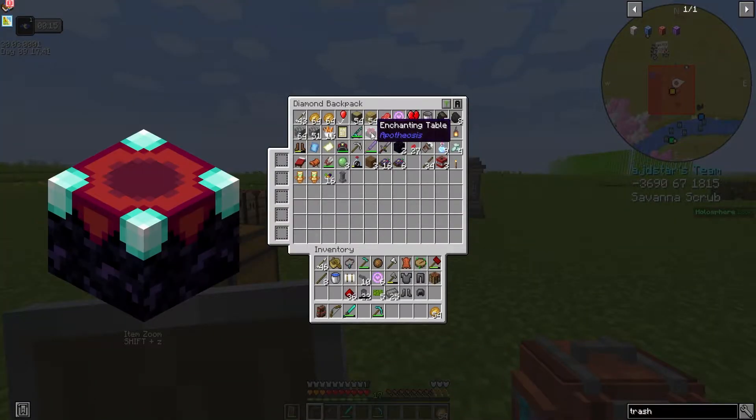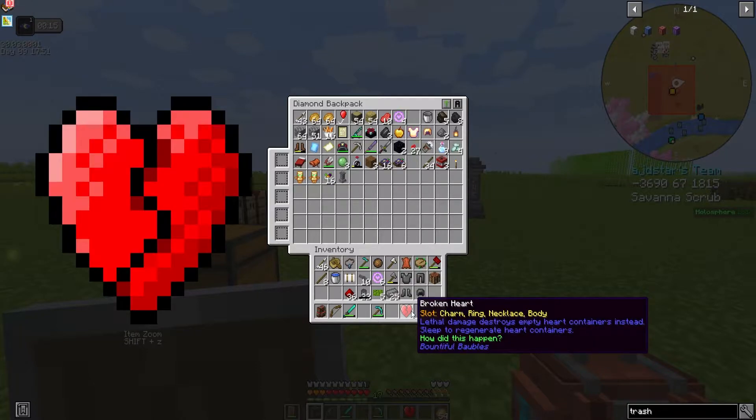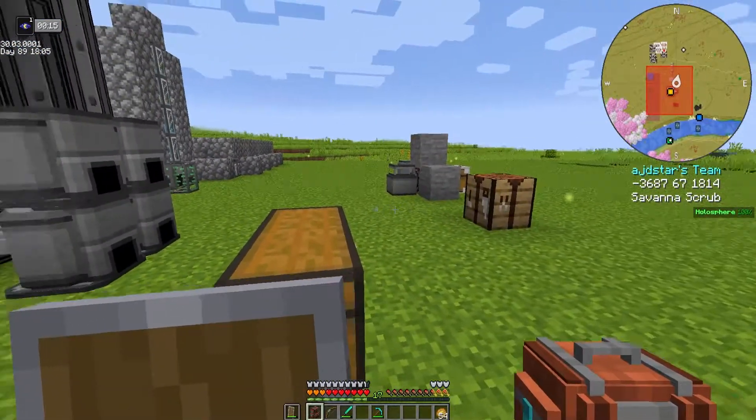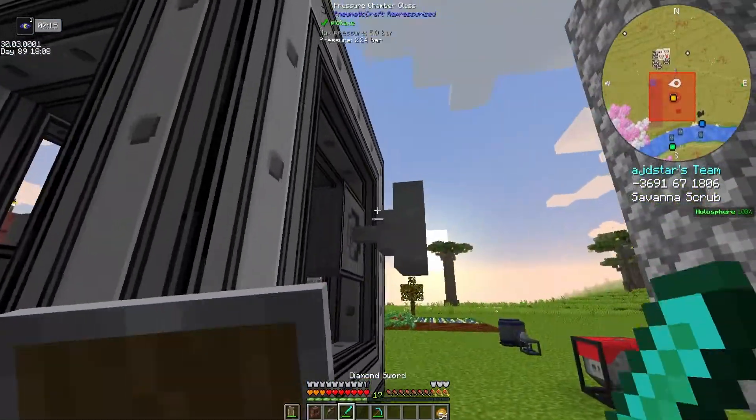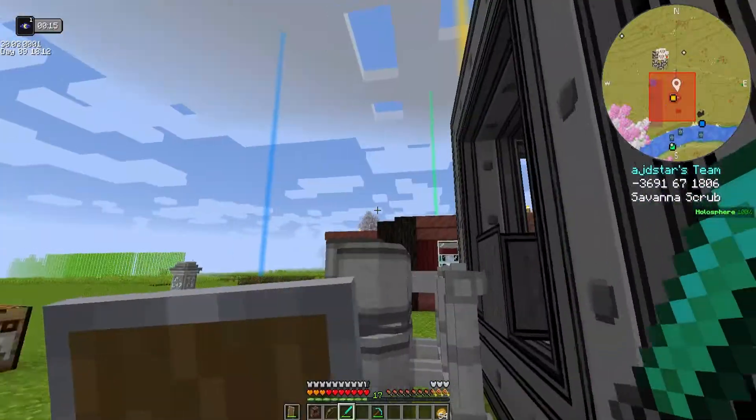I ended up finding an enchanting table - I don't know if I found this in a cave or in one of those random chests around the world. There's some enchantment on here - 'broken heart, lethal' - I don't know what that does. Anyway, the iron is complete.